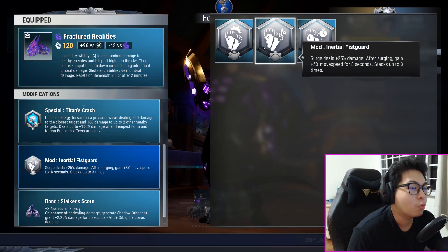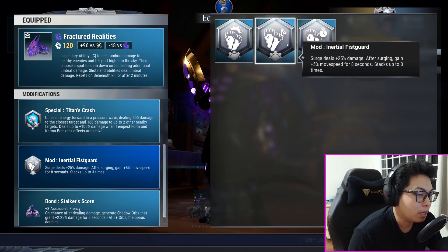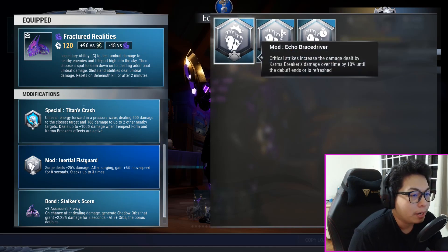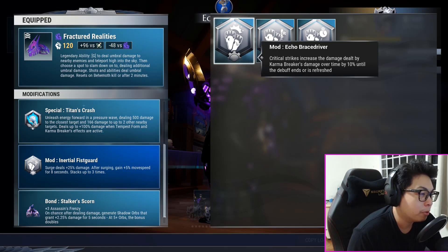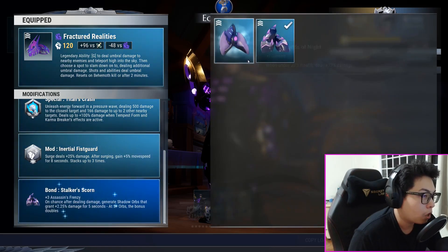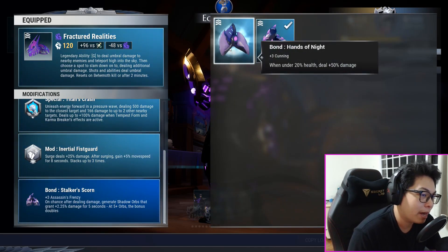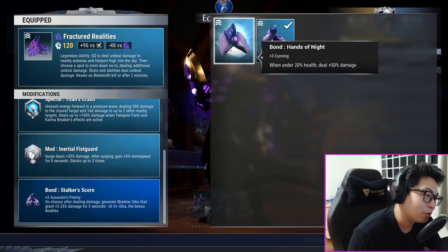Inertial Fist Guard works really really well right now — dealing an extra 25 damage with Surge, very beautiful. Echo Brace Driver is often used in crit builds, but here it is much better to have Inertial Fist Guard. Stalker's Bond will be your bond of choice.